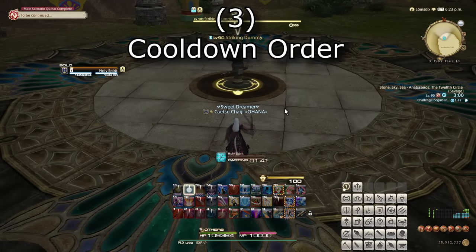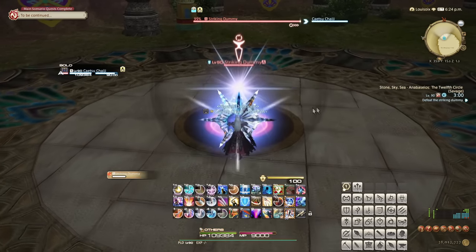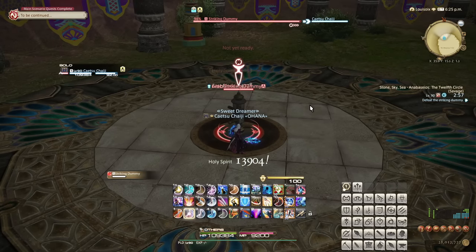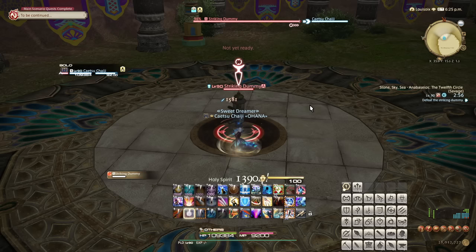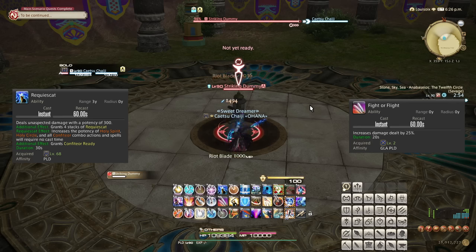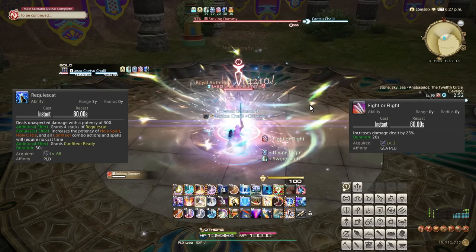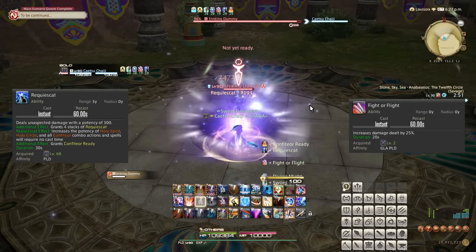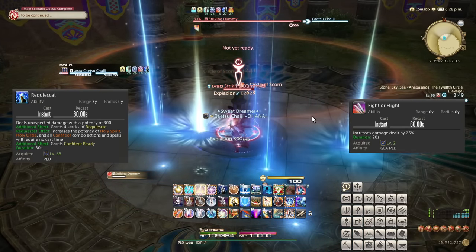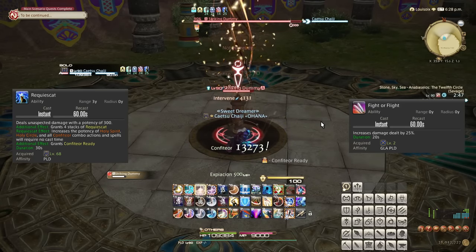Number 3: Cooldown order. For some jobs you don't have that many cooldowns, making this somewhat trivial. But for those with multiple cooldowns, especially those that increase your damage, the exact order can be very significant for your performance. A very simple example to follow is Paladin: do you use Requiescat or Fight or Flight first, or does it not matter? It used to be true that the order didn't really matter, because Fight or Flight used to only boost physical damage, and Requiescat does magic damage. But as Fight or Flight boosts all your damage now, using Fight or Flight first makes Requiescat do more damage, and overall the order makes no difference for your rotation.